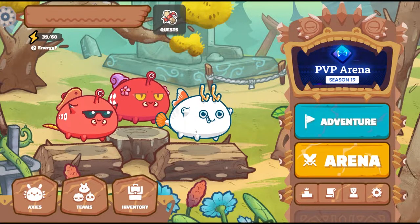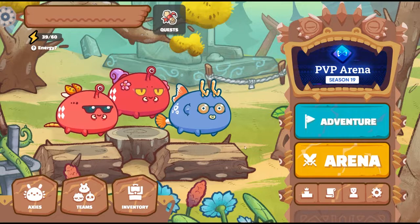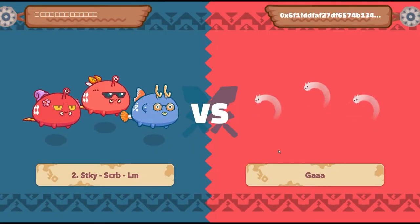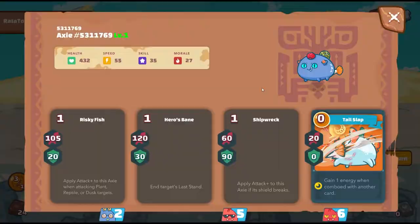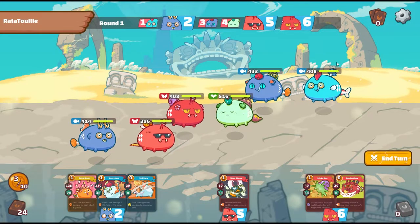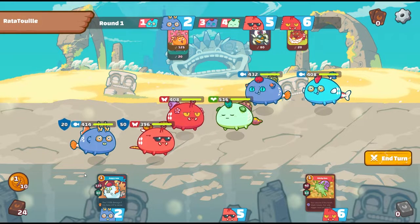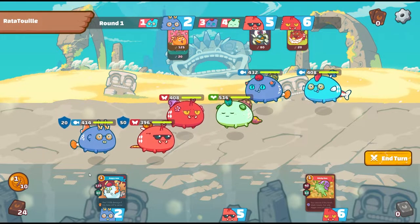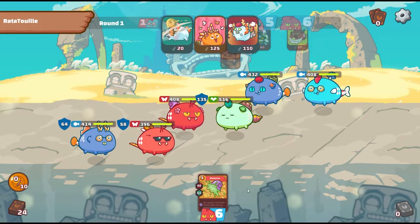Moving on to the second team — Sticky Skyrab with Lamb in the back lane. We're going up against a double aqua. Always good advice: check the opponent's cards. They've got Bulwark — that's going to be annoying. We're going to play this card and try things out. I don't think he'll attack right off the bat. He goes with the shield — good thing we have Sticky Goo for the next round to break it.